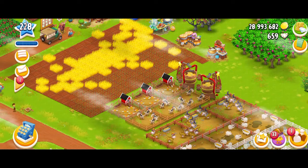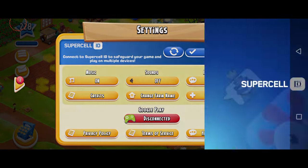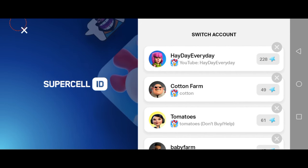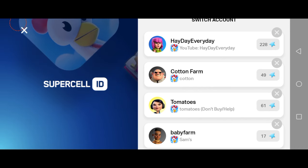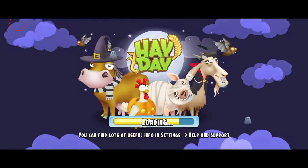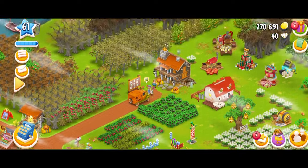I currently have three baby farms, but I regularly use two that I'm going to show you right now. You go into the settings, click on the switch icon, and you can see all your farms. I've got the cotton farm where I mainly store cotton, then the tomatoes farm where I keep tomatoes, and then another baby farm at level 17 that I don't go to that often. Here I am at my level 61 farm - this is my baby farm.